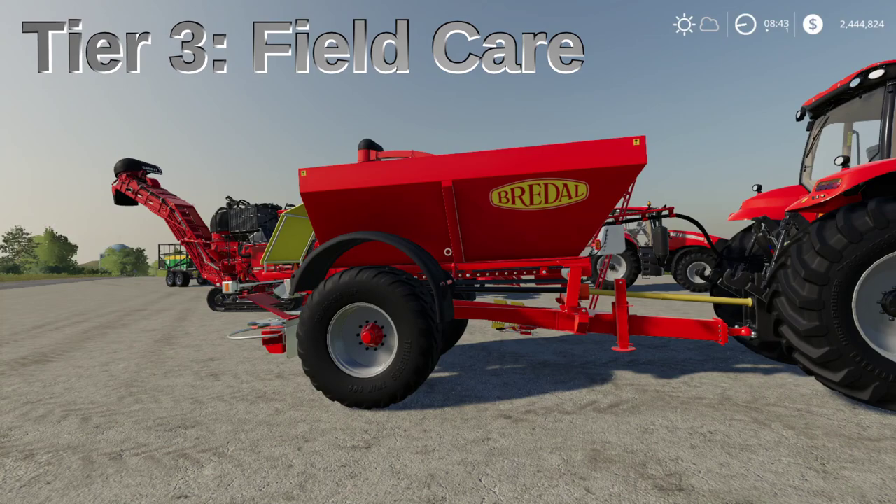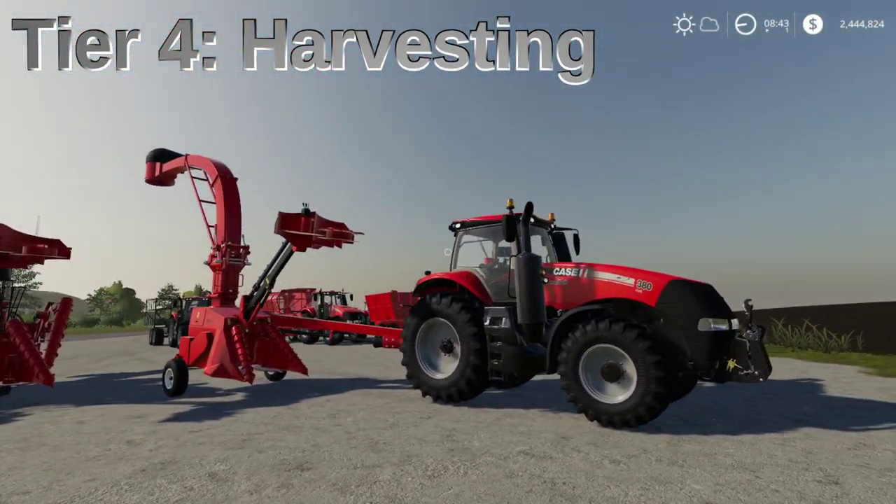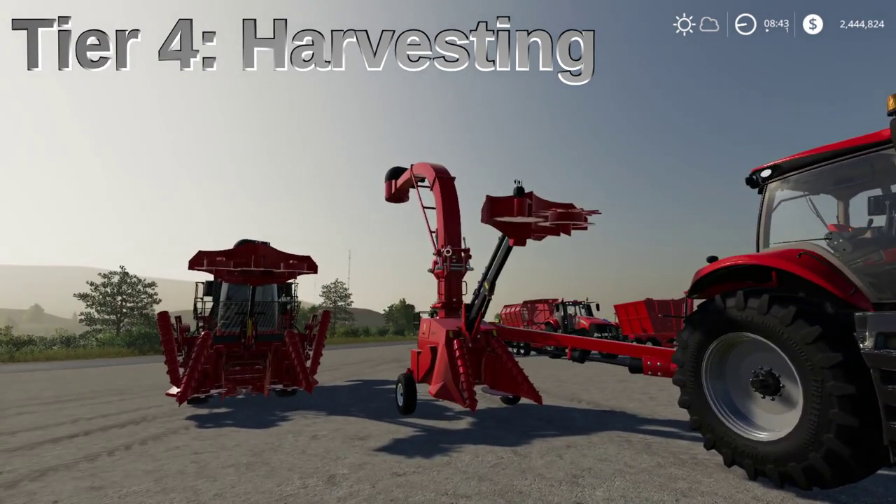Now this is where it starts to get a little more complex. We're moving into tier four, which is harvesting. There are two in-game options for harvesting. The first thing to note: when your sugarcane is ready to harvest, it's going to show the field state 'remove tops' - like potatoes would. However, you can just ignore that, because both harvesting options remove tops at the same time they harvest. There's no separate cutter available to remove sugarcane tops anyway.